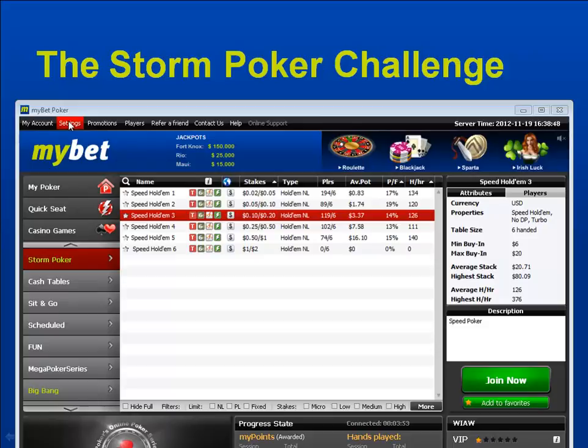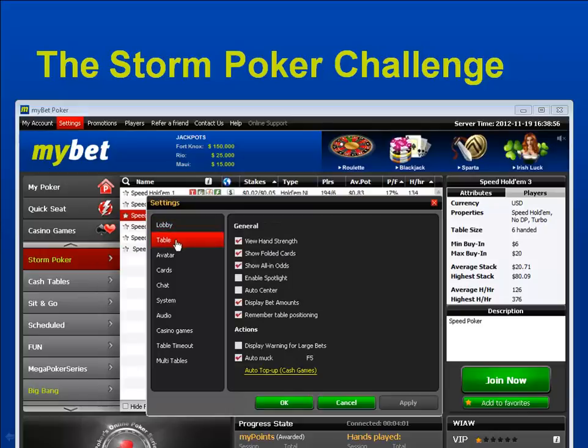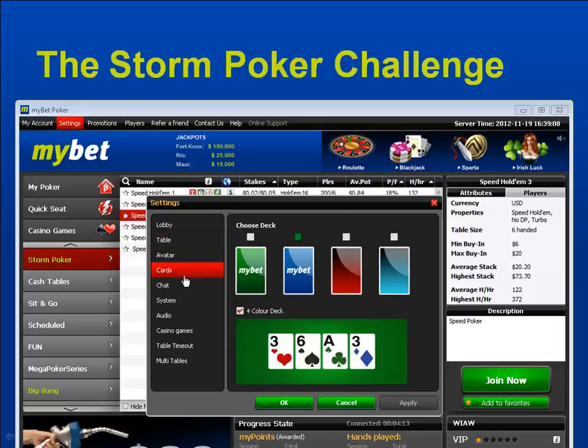When you jump into the mybet.com lobby, go to Settings, then Table. Definitely make sure auto-muck is checked — you don't want to show your opponents your hands. You can adjust table positioning as you like, but auto-muck definitely needs to be checked.